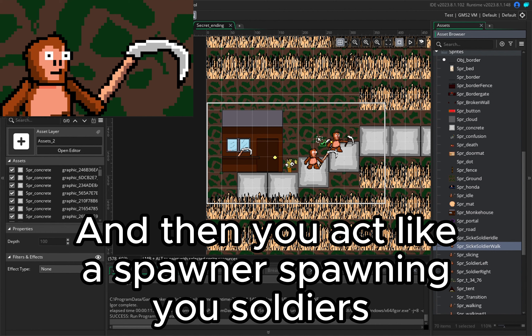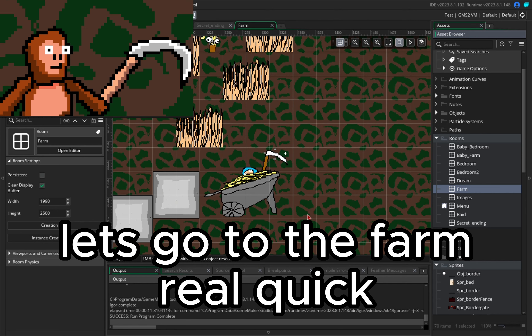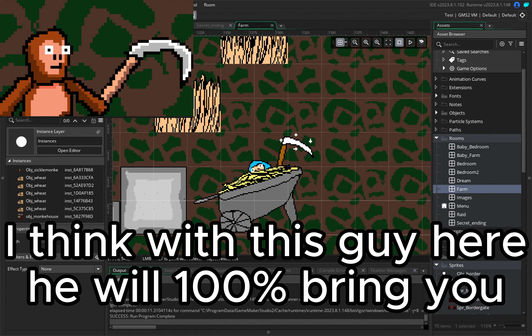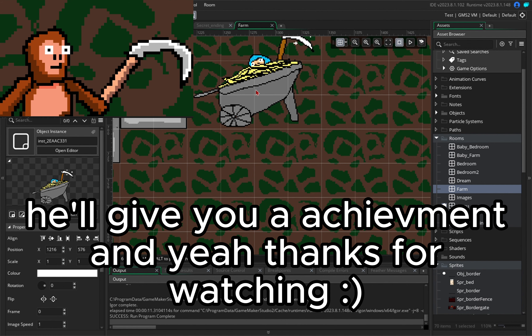And then you act like a spawner spawning you soldiers. Let's go to the farm real quick. I think with this guy here he will 100% bring you to the secret ending room. He'll give you an achievement and yeah, thanks for watching.